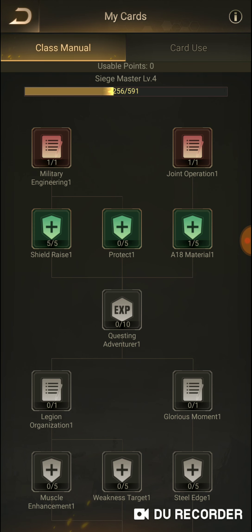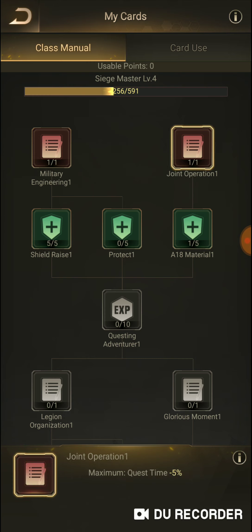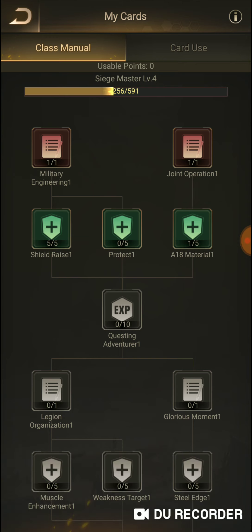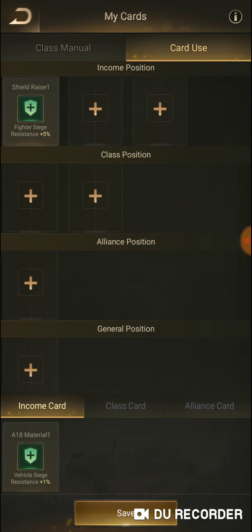I'm coming at you because I looked at my class hall, and even though I didn't have any points — I know I used them before I made this video, so I apologize guys — I now have zero usable at the top here, but in my class manual I did have six possible points. So I went from level one of shield raise to level five out of five, and it gave me fighter siege resistance 5%.